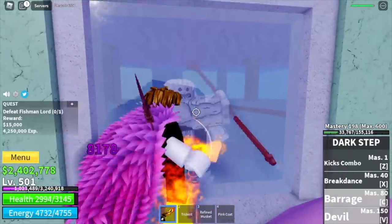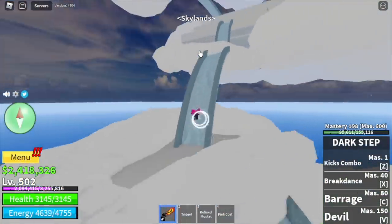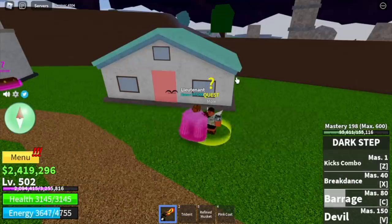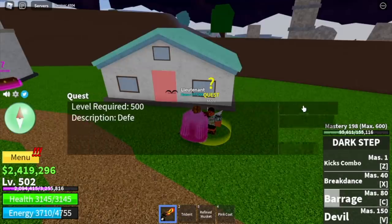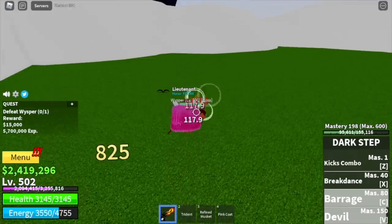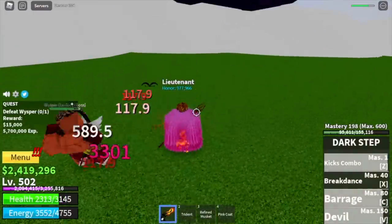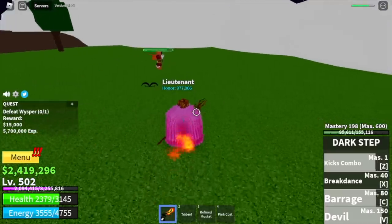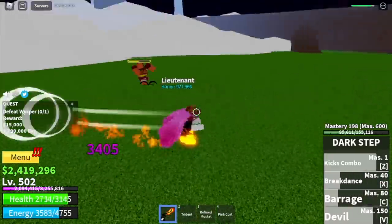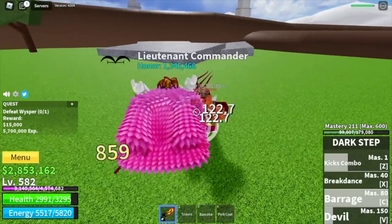Once you reach level 500, we'll now go to our next grinding island — the Skylands. Here, we're gonna go straight to the upper yard and start defeating the Whisper. Same strategy as the Magma Admiral — use your skills, dodge to the side, and dodge his Bazooka. Once you dodge that, you can start attacking him again with left clicks and skills. The goal here is to reach level 575.